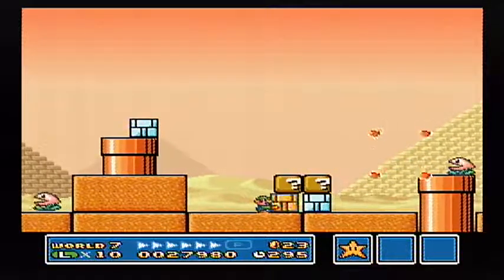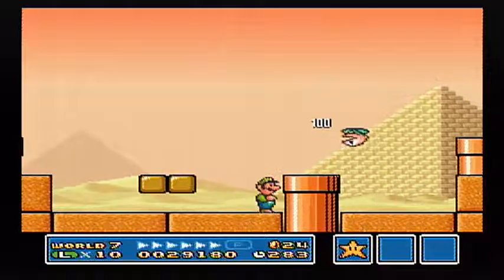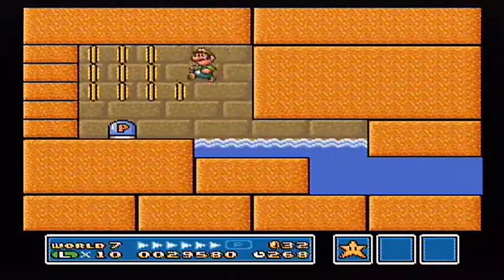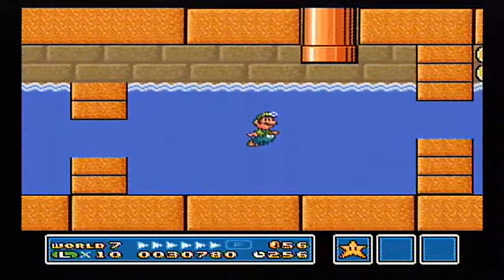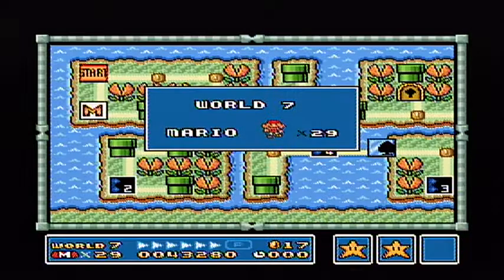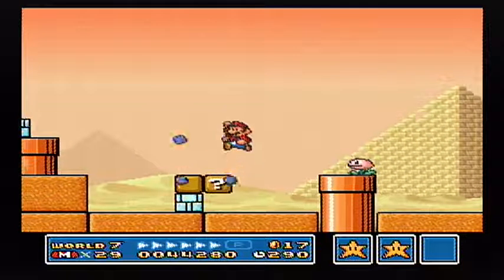These blue toad houses are really becoming an ordeal. I mean, they're cool and all, but they're giving me so much trouble. Wouldn't it be perfect to get 64 right here? That'd be a perfect way to end these shenanigans. I feel like getting these coins is just luck, because I don't even understand what I'm supposed to be doing to go fast enough here. What causes me to go faster? Because it seems like I'm doing the same thing every time, but I'm getting different results.